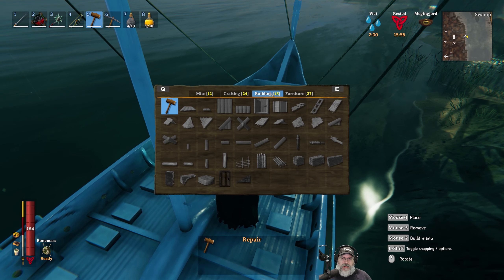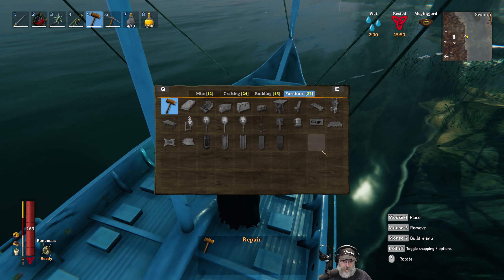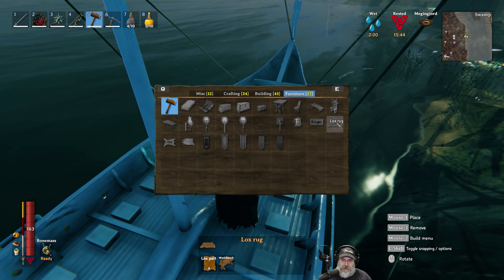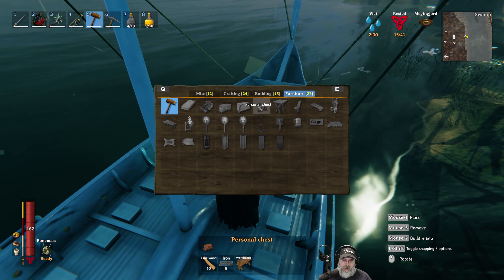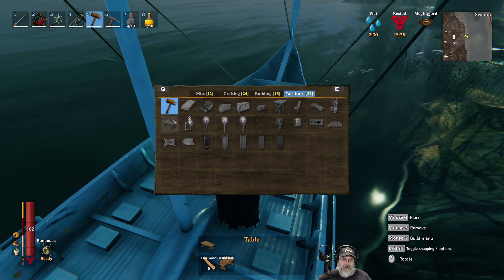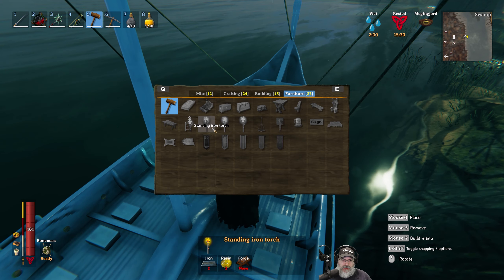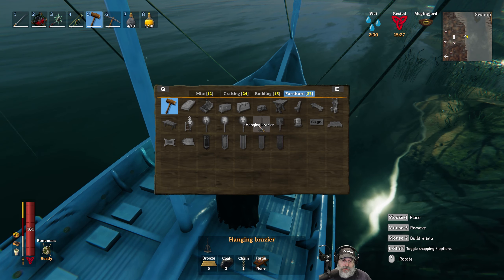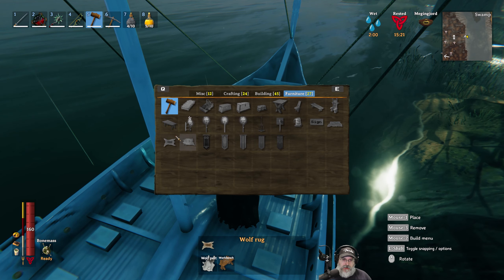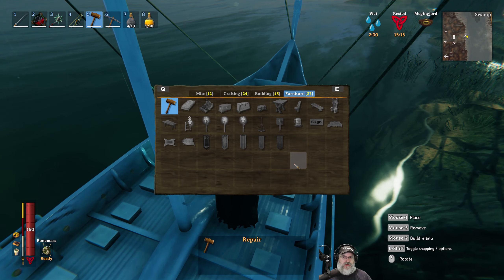Let me look at something here for crafting or furniture. We need bronze nails for some things. A personal chest is probably for multiplayer situations. A sconce needs copper and I want to make a bunch of those. The standing iron torch needs iron, of course. The hanging brazier needs bronze too. So I'll probably grab a little more tin, but mostly copper.